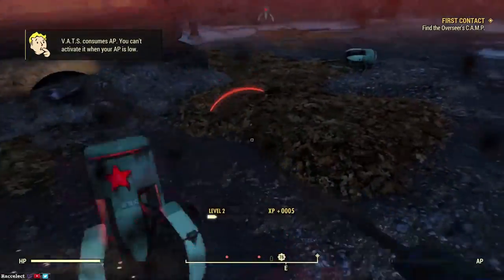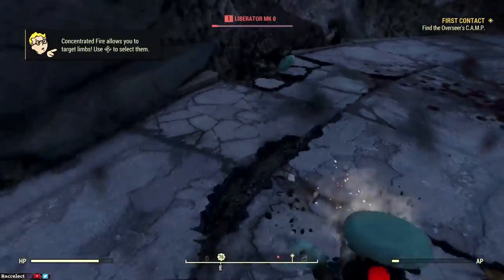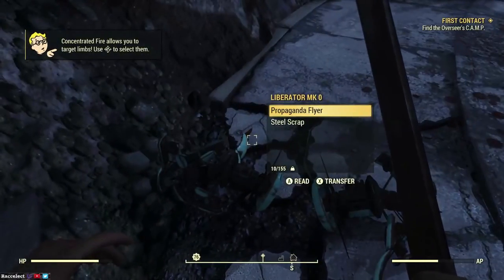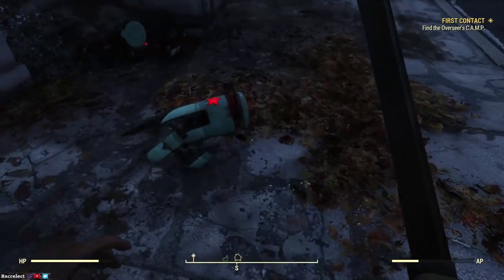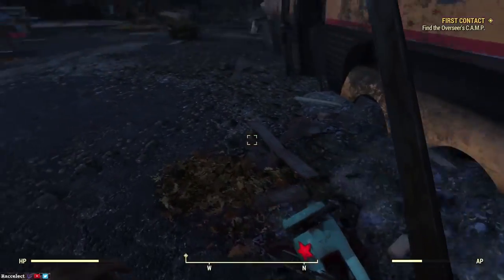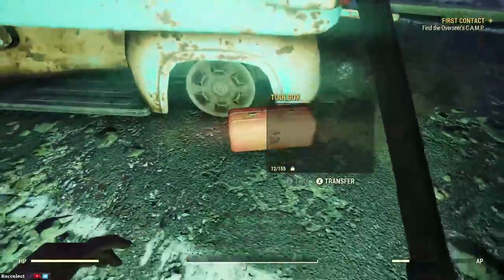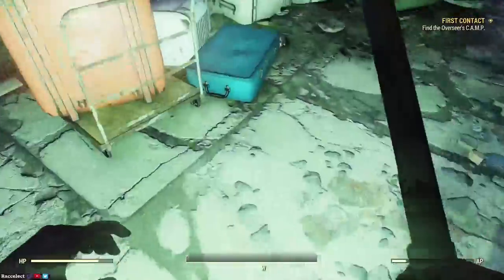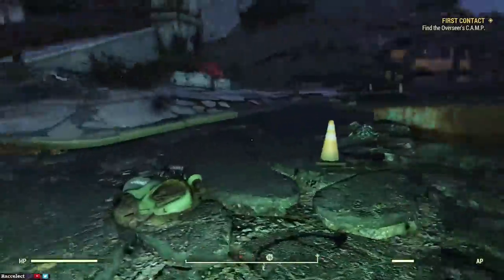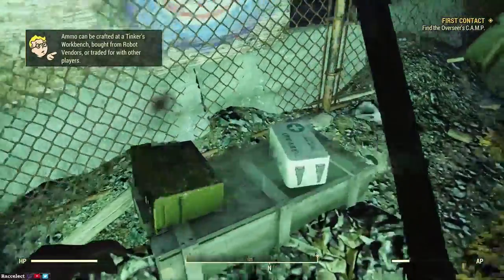These robots drop scrap metal as well as flyers. Don't pick up the flyers — they're useless, just propaganda, they don't do anything for you. Pick up all the scrap you find. The tip here is: pick up anything in the open world first. Around here if there's a desk fan on a car, pick that up first since there's only one in the world you're in — only you can pick it up, no one else.